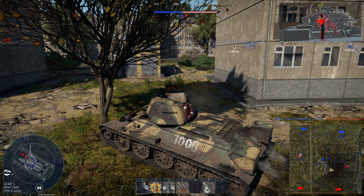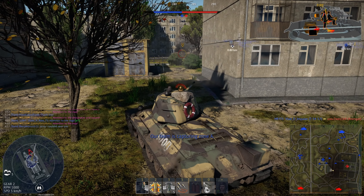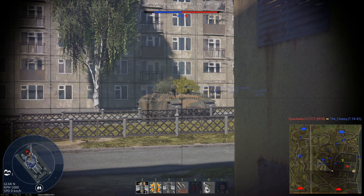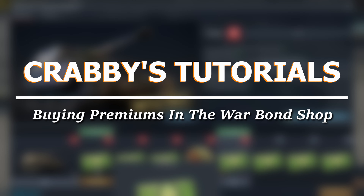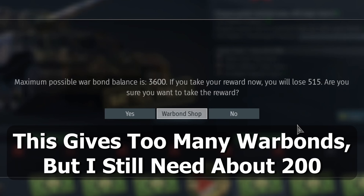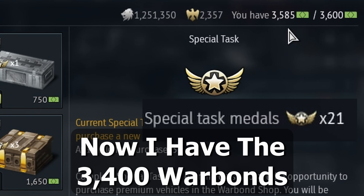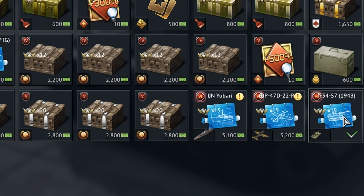The premium T-34-57 1943 costs 1,750 golden eagles, but for a limited time it only costs 3,400 war bonds. You can get a rank 3 premium for free. In the future I'll make a war bond shop guide, but for now I'll briefly describe how: get up to war bond shop level 6 in the battle pass, get 12 special task medals, and earn 3,400 war bonds. Then you can have the premium T-34-57 for almost free.